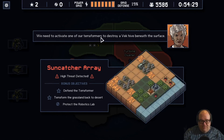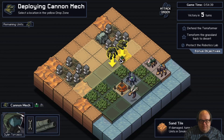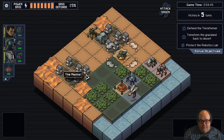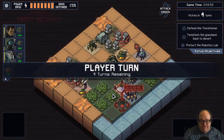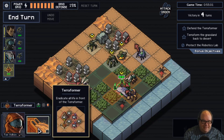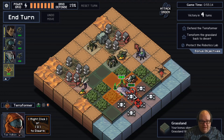We need to activate one of our terraformers to destroy a Vec hive beneath the surface. We've got to keep this thing from getting damaged, and we have to terraform the grassland back to desert. He has the Terraformer ability — eradicate all life in front of the terraformer. We can pick one of these four squares, and the six squares in front get destroyed.